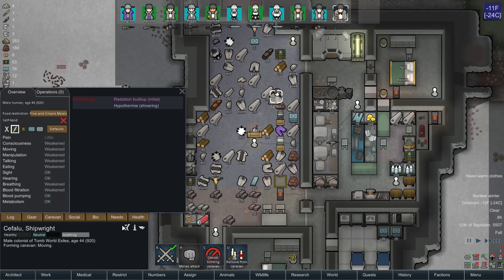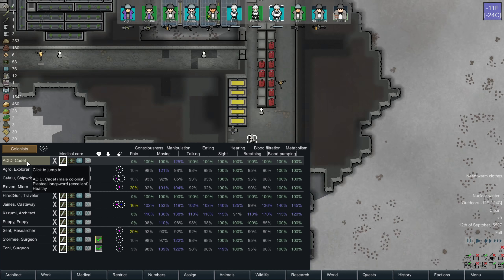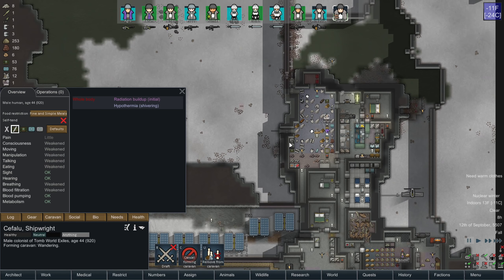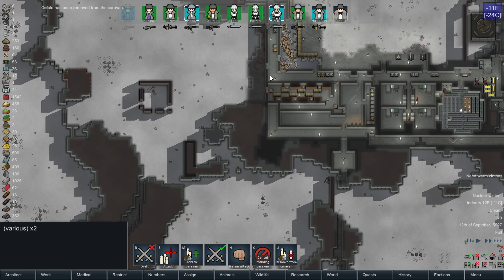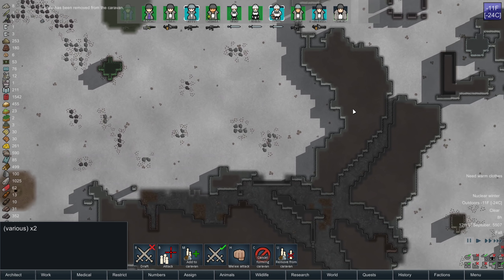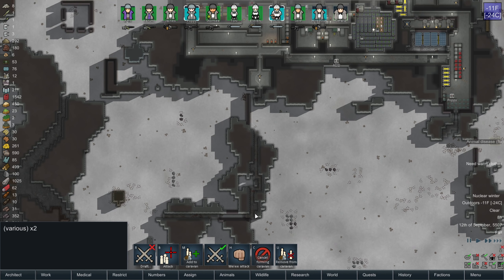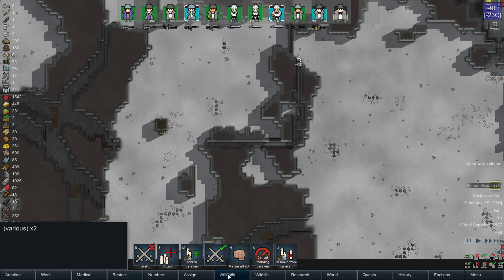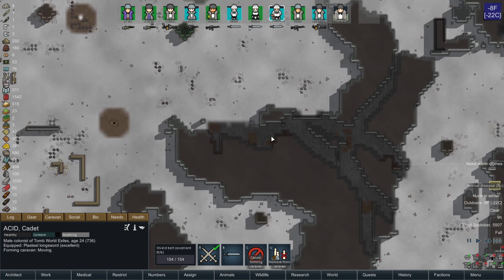He's even getting hypothermia. Medical tab — Acid, you're next. Adding to the caravan and removing you. Let's go find something that we can haul. We are going to traverse this way. Animal flu — boomerants are all sick. My animals, no medical care. Or they know medicine but no medical care — that's appropriate.